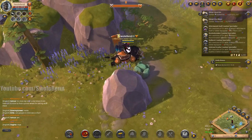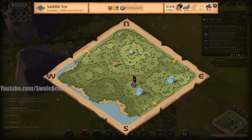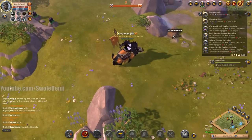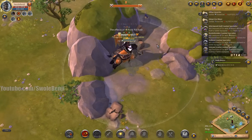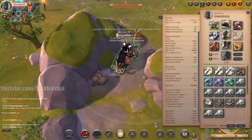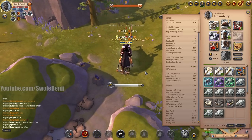We're almost done with gathering — just a few more minutes, maybe even seconds. My food buff just wore off. Going to grab just a few more nodes quickly. Done — we filled the journal. We have 41 journals filled. Let's head back and see how much money we made.